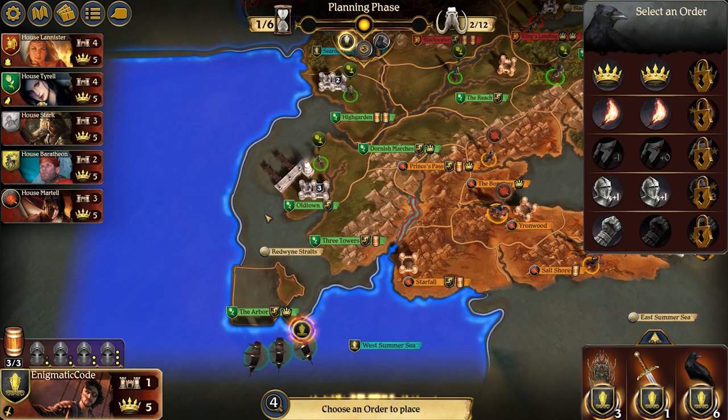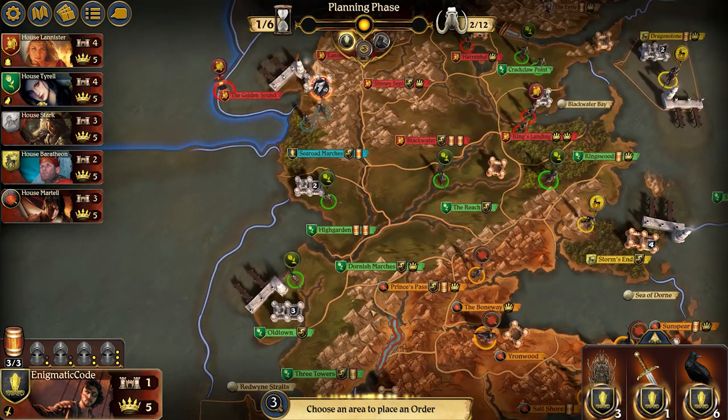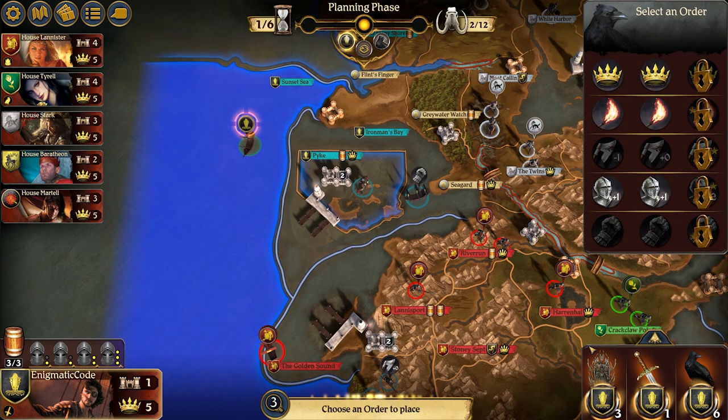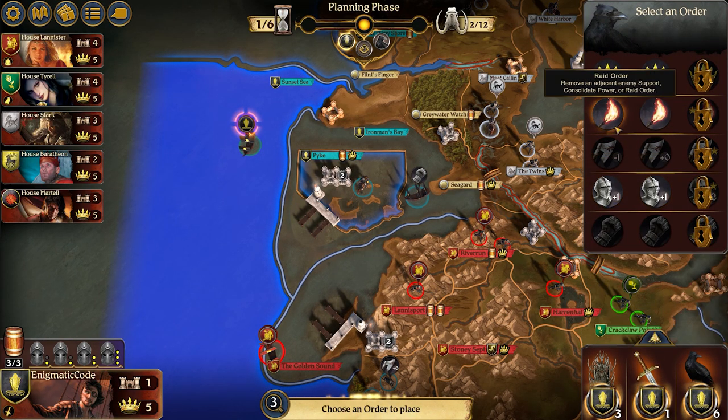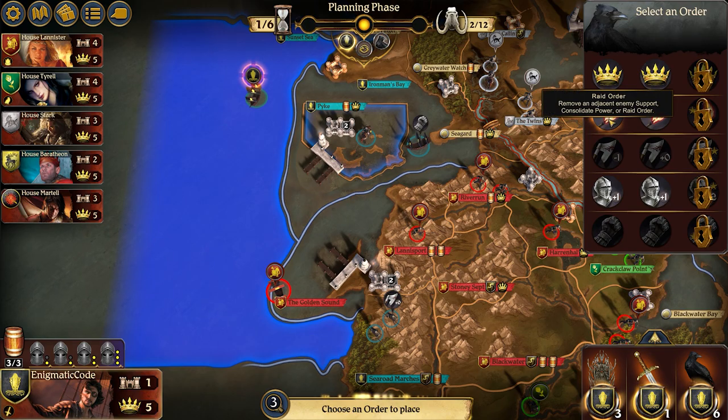They also have Redwind Straits here completely vulnerable. Let me do another support here so that'll give me options — I can move anywhere here or anywhere down here. They are higher up in the throne track, so I don't think there's any point trying to raid here. If they have a raid, theirs will go first. But I also don't have a better plan for this really.